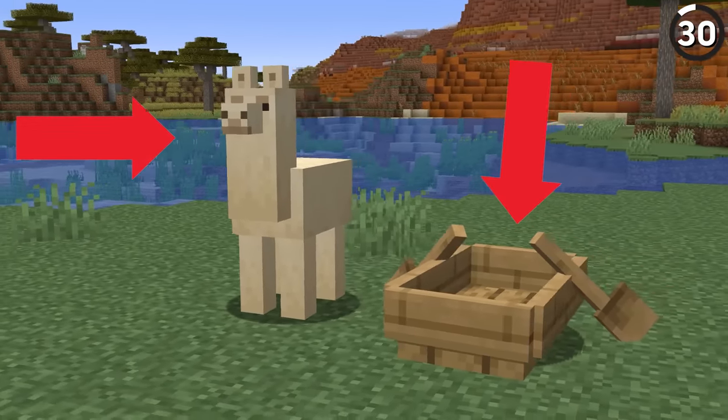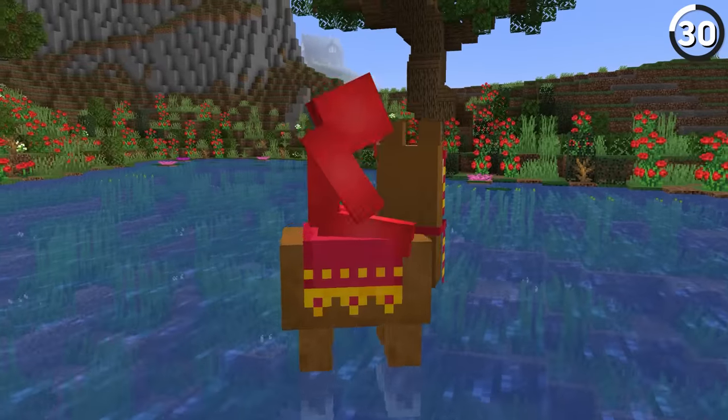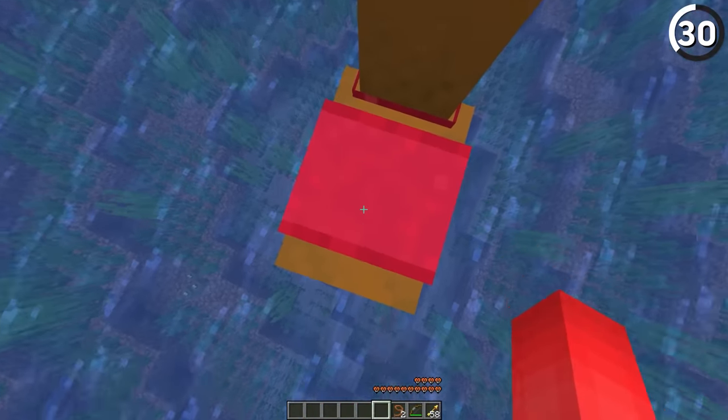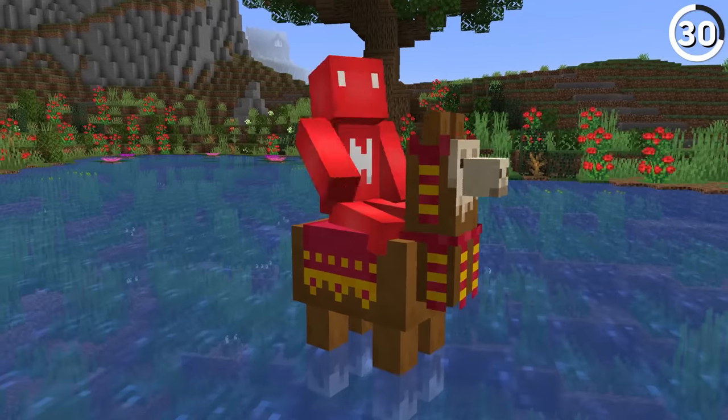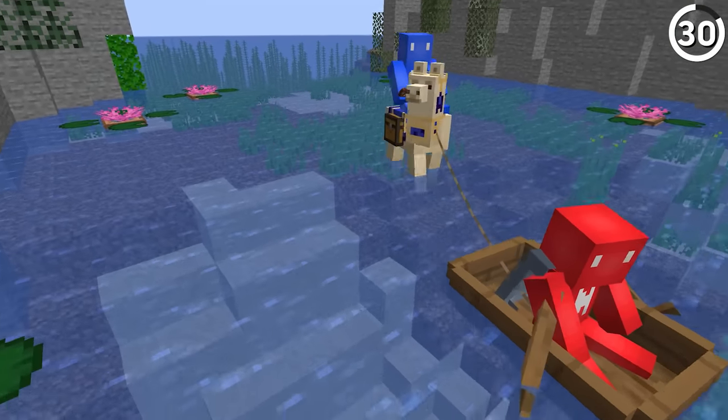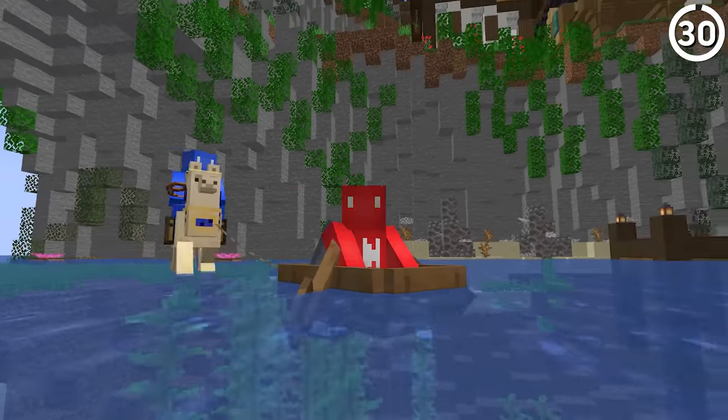What do this llama and this boat have in common? Well, if a player rides on top, neither of them will sink, even if you're in water that's deeper than two blocks. The same can't be said for our horses or pigs, so it's definitely noticeable — and that'll make it all the easier to bring your friends along in the caravan next time you travel.